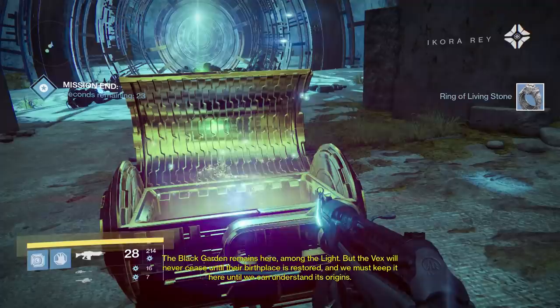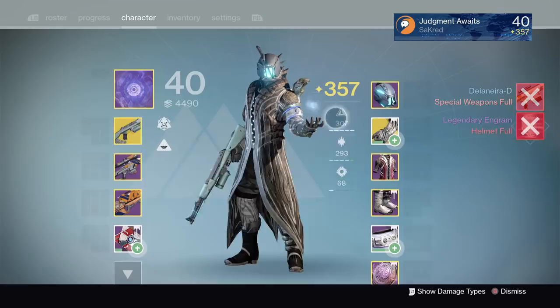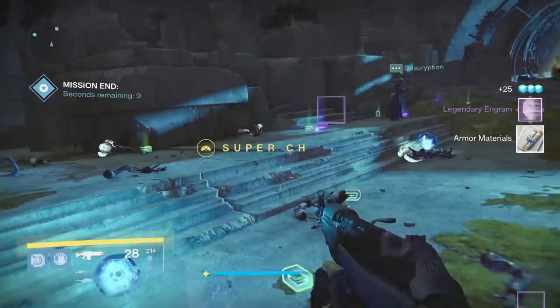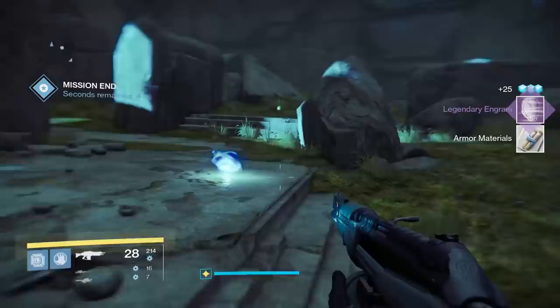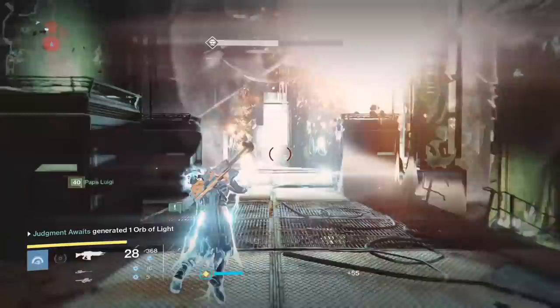If you use a skeleton key, it's just like decrypting an exotic or a legendary engram — it basically only gives you what your current light level is or one above that. I think I ended up getting a class item for a Titan that was only 358 when I was 357, so hitting these is not as crucial. But make sure you have your highest light level equipped — you should get anywhere from two to four above, ballpark.